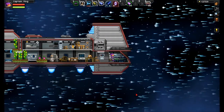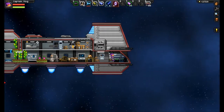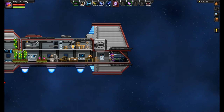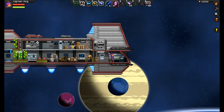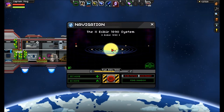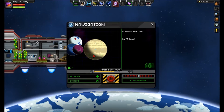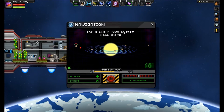Welcome back everybody to Starbound on Mog's Cast — I'm your host Mog and we're jumping into the next planet on that subreddit for Starbound planets. We're going after xzibir1897c, a tundra planet. I'll pull up the map — same place we were at previously, we did B and A, now going for C. We can't land on the core planet, looks like a gas giant. It has a little HUD now showing fuel usage, which is handy.